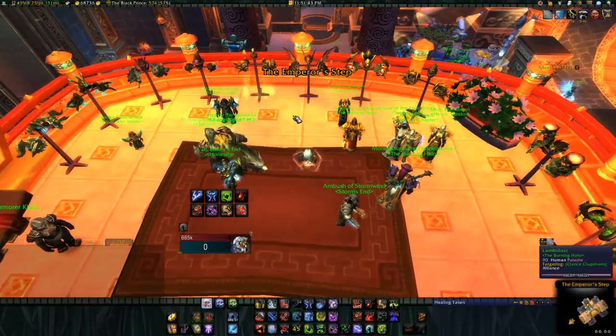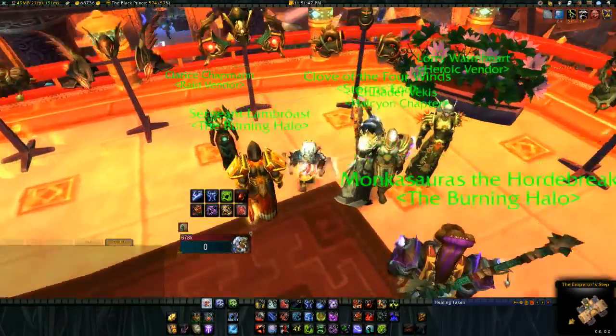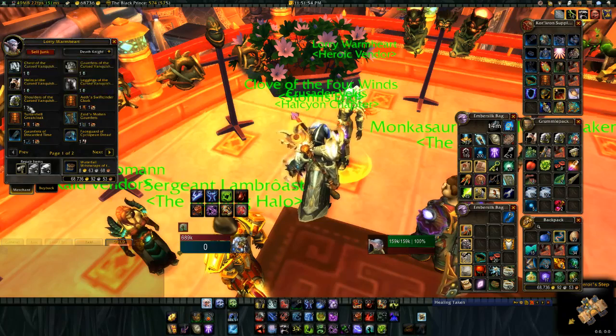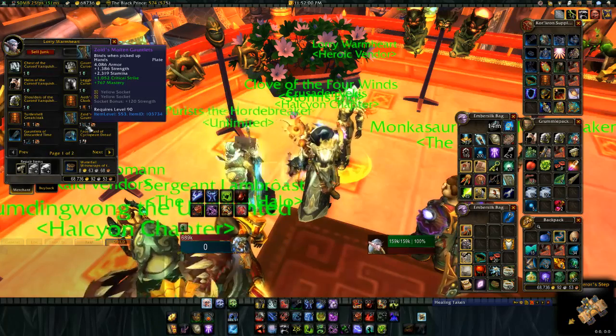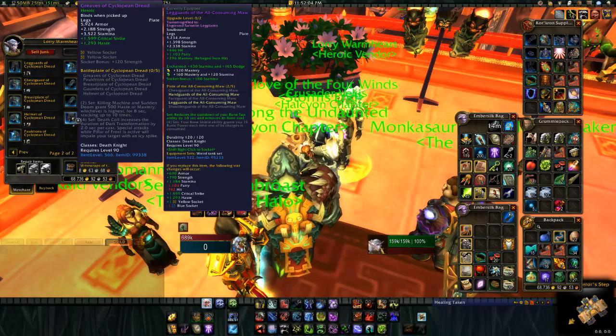It's pretty simple actually — just go to your hearth, which should be in the Shrine of the Seven Suns or Stars, or the Shrine of the Two Moons if you're Horde, and you just walk up the stairs like you see in the video here, and you talk to the vendors at the top of the stairs, in the little platform area. It's where the challenge mode gear vendors are also, and there's a vendor for each of your difficulties.